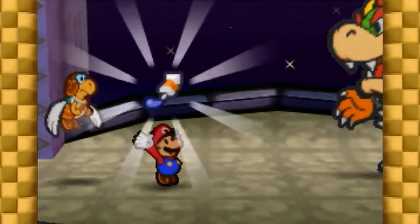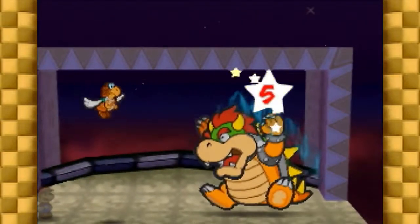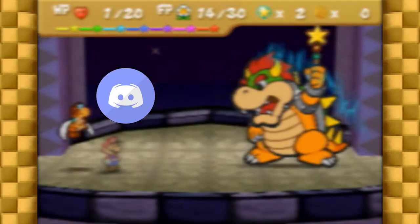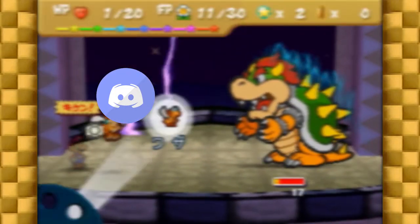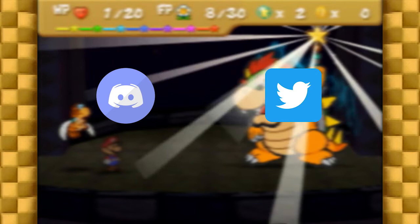And with that, you should now know everything you need to defeat Bowser in a glitchless speedrun. If I forgot anything, or if you need any clarification on anything I said, be sure to leave a comment. The Paper Mario Speedrunning Discord is also linked in the description, and is an excellent resource for any questions you may have, whether it's about Bowser or anything else related to running the game. You can also join my personal Discord, or DM me on Twitter. Anyway, thank you for watching, and be sure to subscribe for more tutorial videos coming in the future.